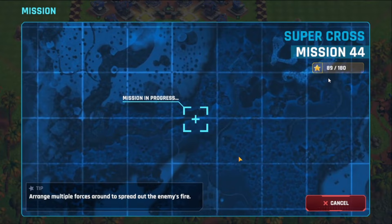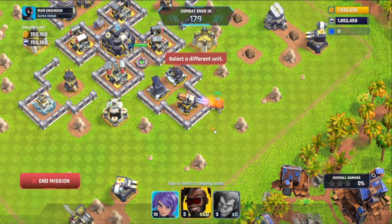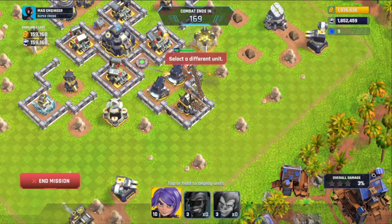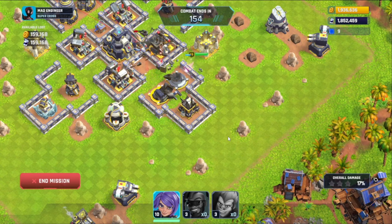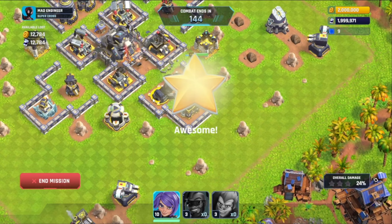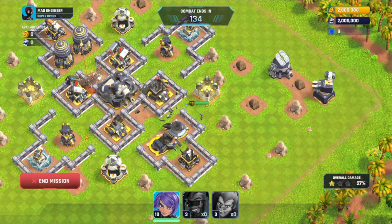Mission 44: Super Cross. I use two monkeys and the rest are flying units. I place the monkeys as far away as possible from the hero so that by the time they reach and attract the hero, my flying units have already destroyed the flame tower. If the flying units don't destroy it in time, the hero attracts them away — that's why the positioning matters. After the flame tower is gone, there's nothing to contain the flying units and they destroy the headquarters. We achieve the 2 million gold needed to upgrade to headquarters level 6!